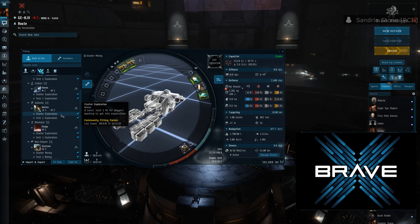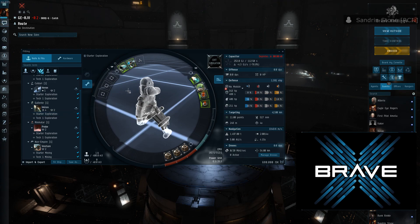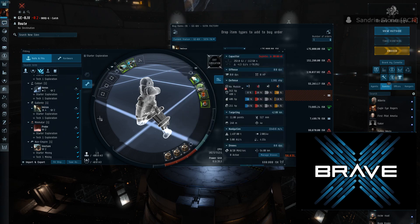To view any of the fits currently available in the tool, select one and the simulation window will automatically populate with all the selected parts. Then go to the bottom right corner of the window and select Open Multi-Buy. Make sure all the modules are available at whatever market you're in, then select Buy. Unfortunately the core probe launcher isn't available in GE right now, so I cannot buy this fit.